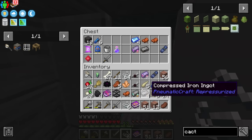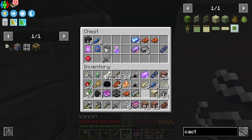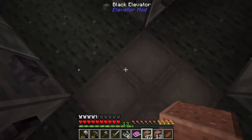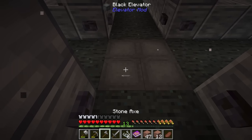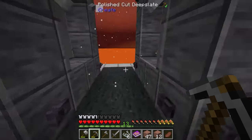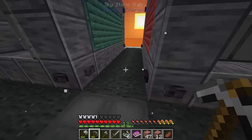Look — we're getting mob drops without even needing to kill any mobs! That's perfect. This is sky stone down here — and oh, elevators! I didn't know there were elevators here. We could have just used those. Now I definitely see a lot of exploring in our future, and this is going to be super fun.